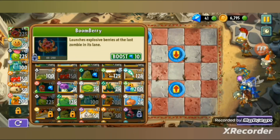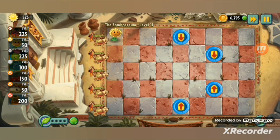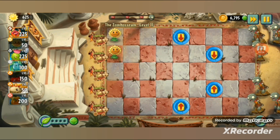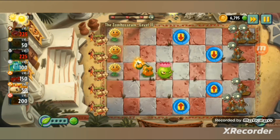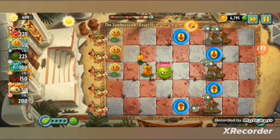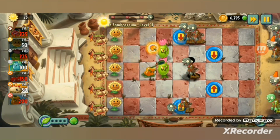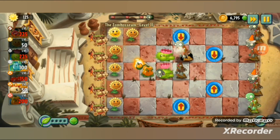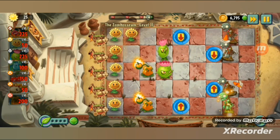Next level - here are my plants. Bloomberry is automatic. Level 7 now. There are arrows in the lawn, meaning zombies step on them and move in that direction. I gotta prepare Pepper Pot and Homing Thistle immediately. You can also use Bloomberry, but I'm not really gonna use it much. Okay, good start.